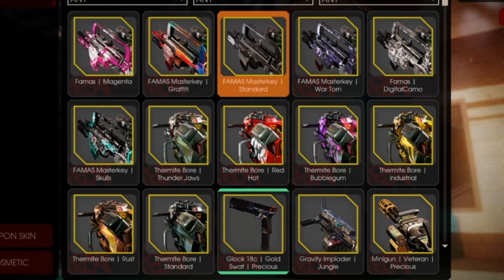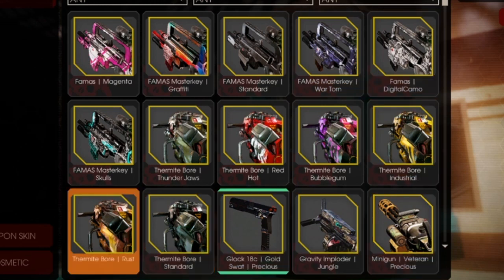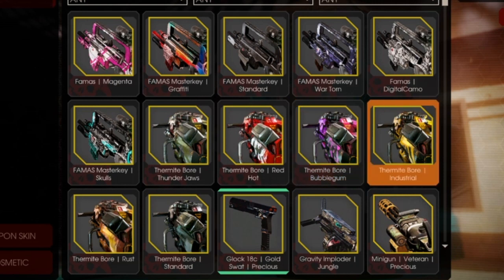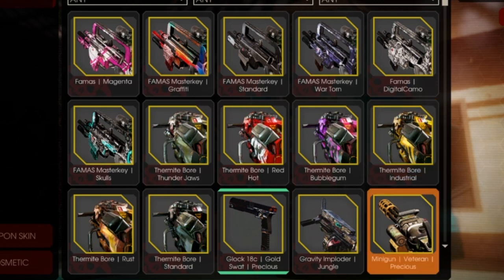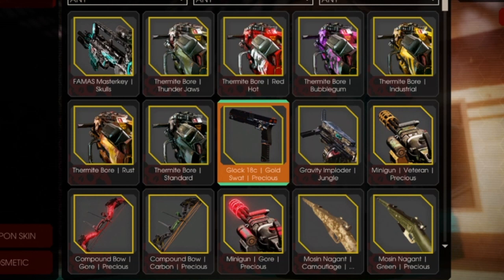Let's take a look at some of these weapons real quick and what's involved. There's the Famas, Famas Master Key. You get the different types of skins for the gun. Thermite Bore — you get a few of those skin colors — and the Gravity Imploder. One I'd like to try most is the mini gun, and my personal favorite, the Glock 18C, Glock 18C Gold Swat.